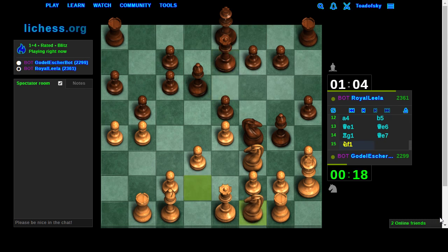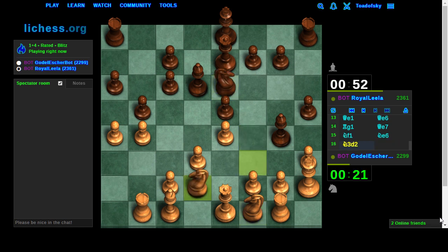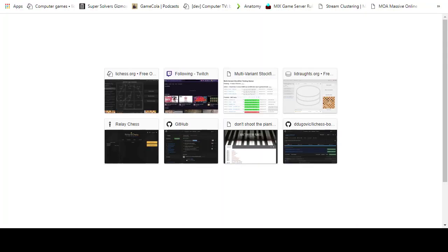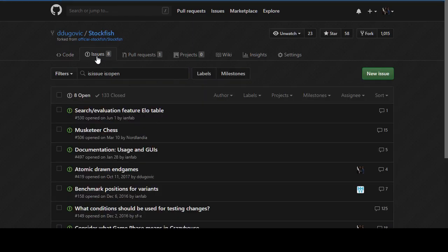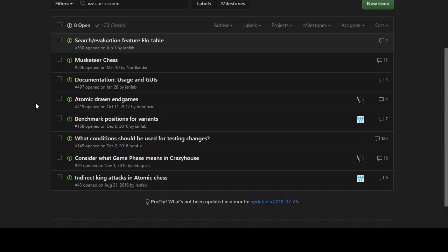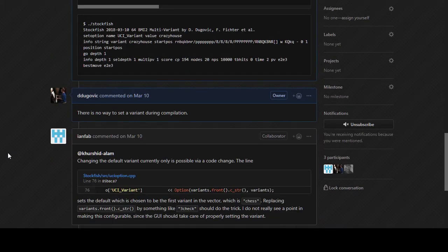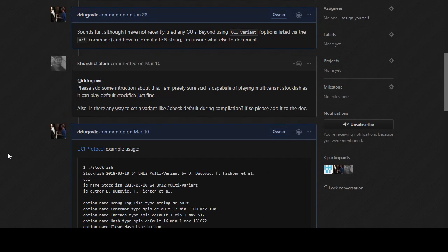I guess I didn't need to do this for three-check and other things because I have the bot configured to move pretty much instantly. But for anti-chess it likes to spend its time - it's trying to win at all costs there. All four tuning sessions are running. We had 11 open issues, closed 3 of them. I should work on some documentation.